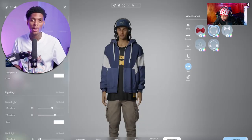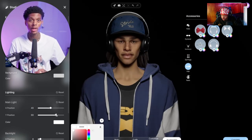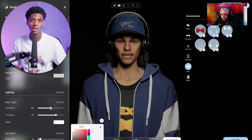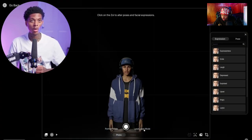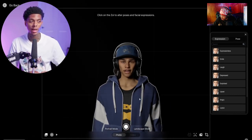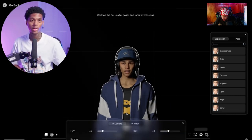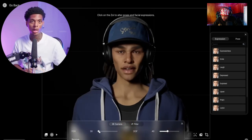You can also change the color of your background, change the backdrop, adjust the lighting, and remove the UI from the game to get a closer look at your Zoi without anything around it. There's also a photo mode inside the character creator so you can take really high quality pictures of the Zoi you created.